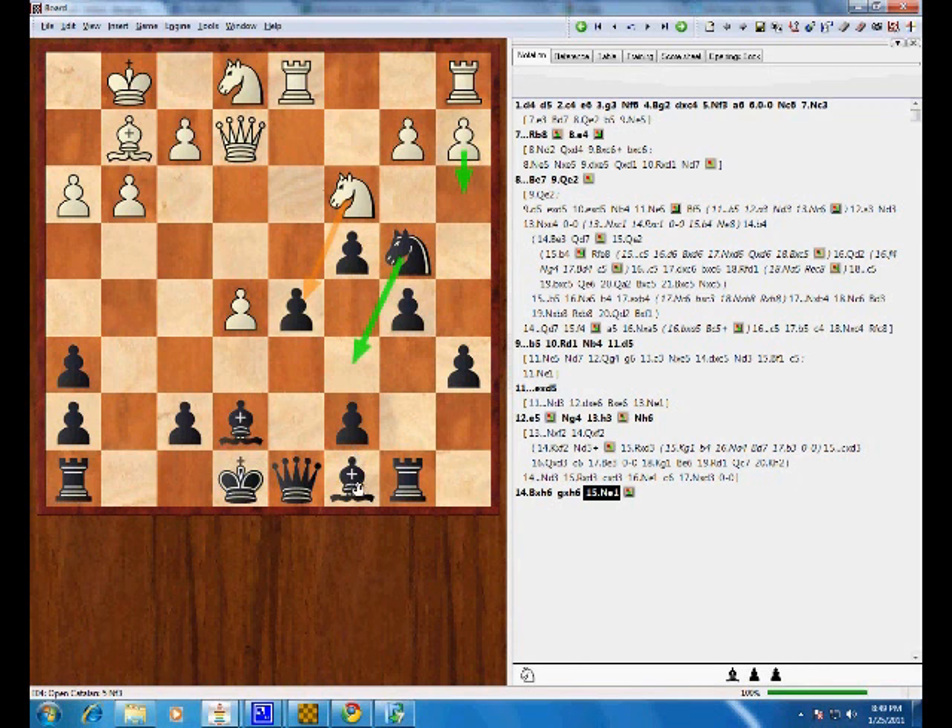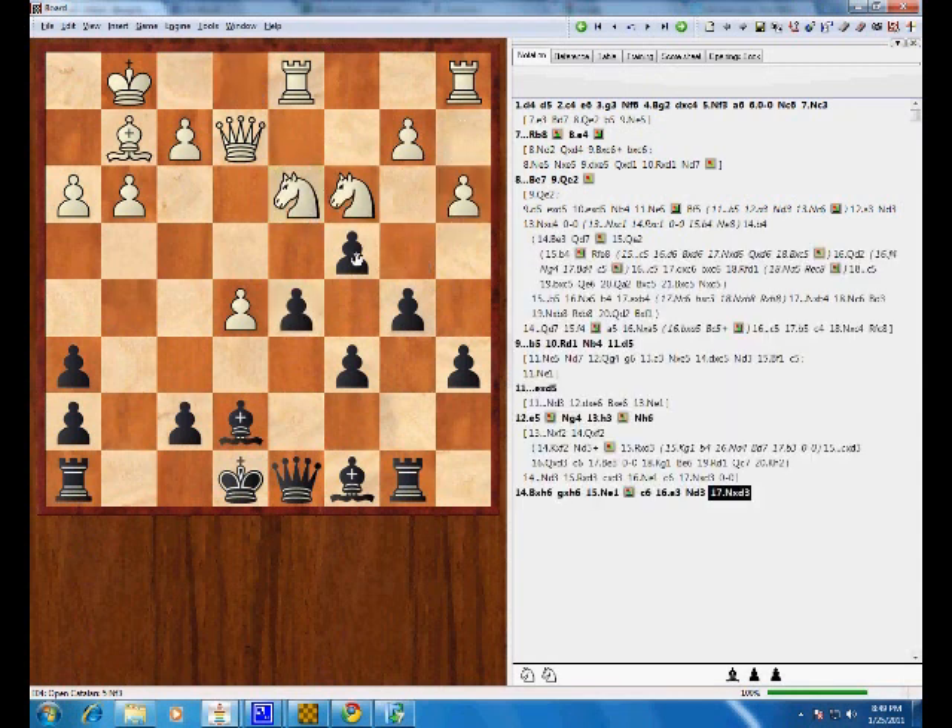In this position, I'm recommending the move c6, which is the main line, and it defends the d5 pawn from attack. After a3, knight d3, takes, takes — he wants to play queen takes because one of his main ideas is to play the knight to e2, f4, h5 to get a kingside attack. That's one of the main themes of this line. So queen takes d3 is definitely better.